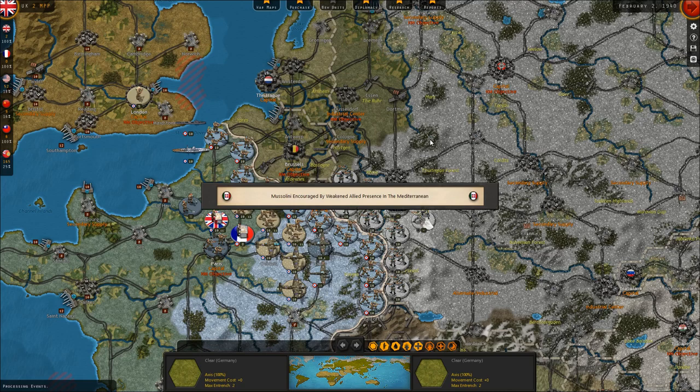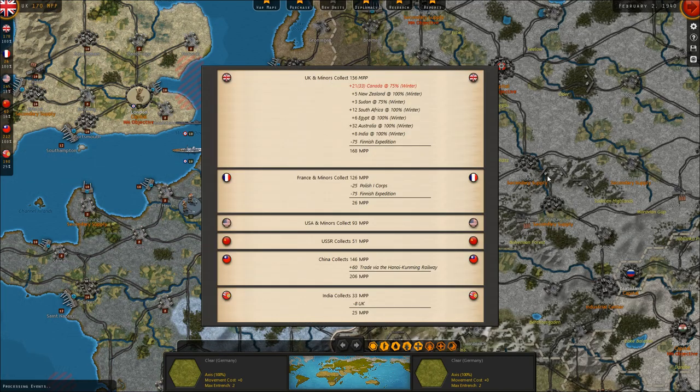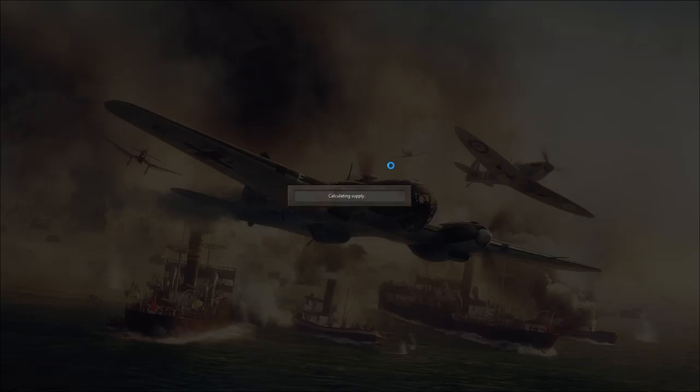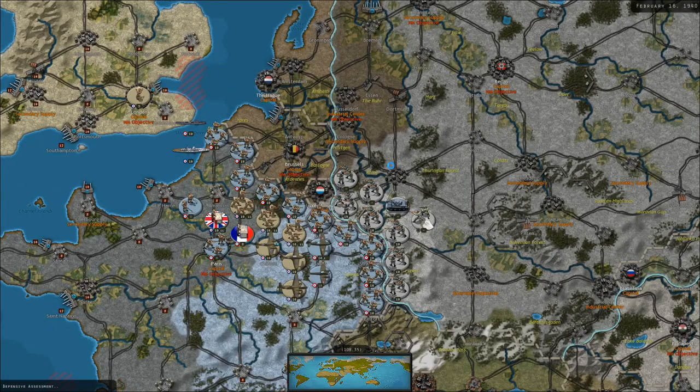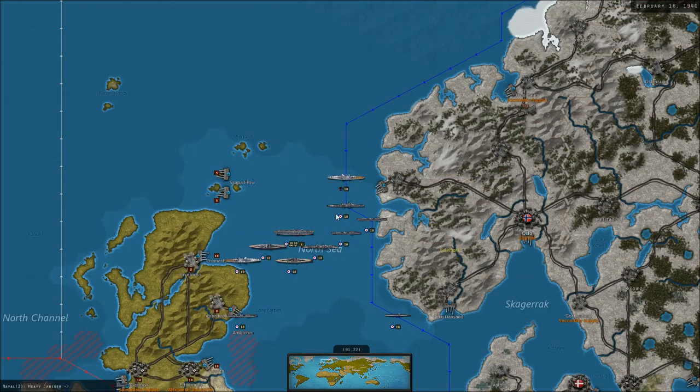Mussolini is encouraged by weakening Allied presence in the Mediterranean. So that's kind of a mistake on my part. I pulled one of our units out of Tunis because I was under the impression that we could — I thought we just had to keep troops in Algeria and Damascus, but apparently I'm wrong. We'll see if Italy declares war early because of that. National morale is a bad thing to lose, especially for the French. They lose a lot of it and it's hard to recover.